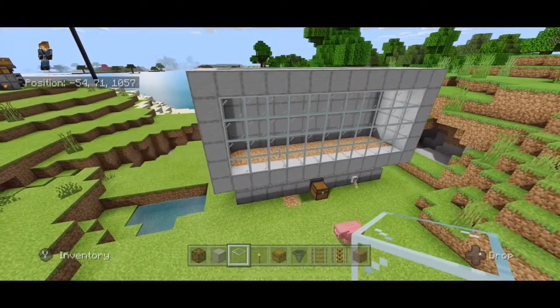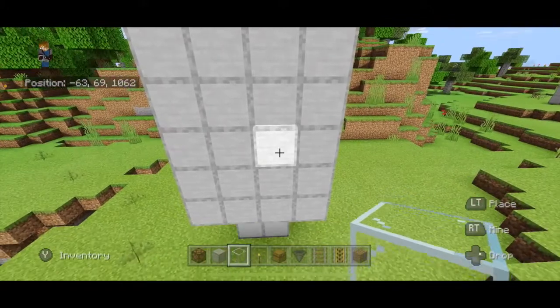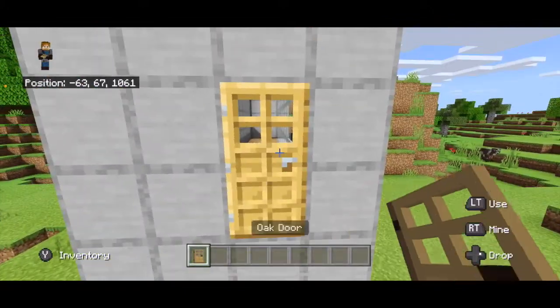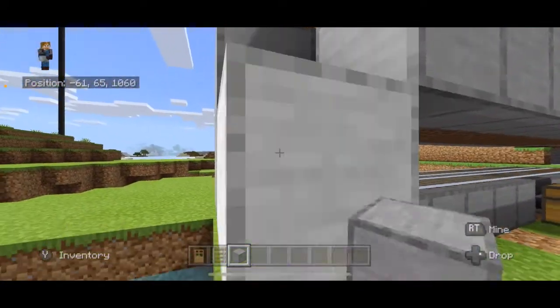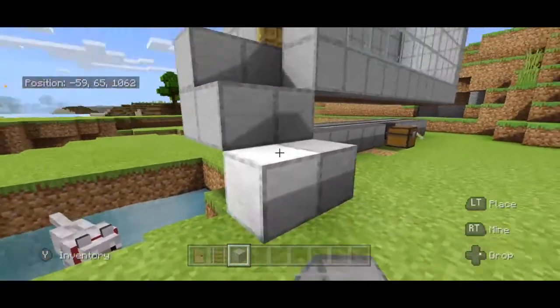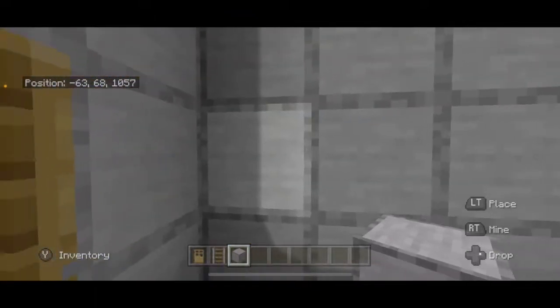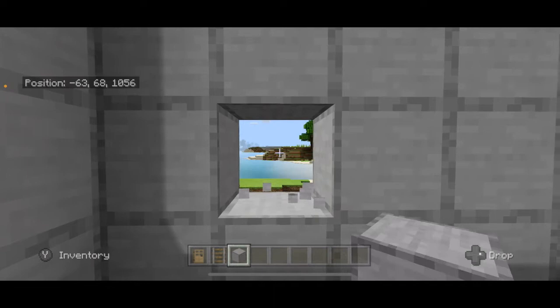Now come to a side and break these two blocks and place down a door. You might want to build stairs up to that door — we'll make those double stairs, boom.